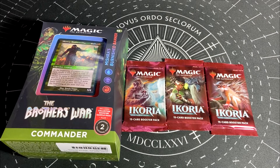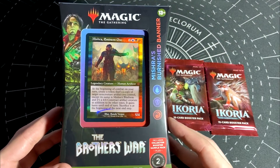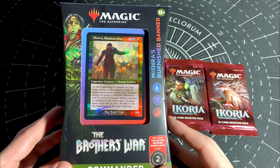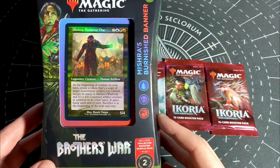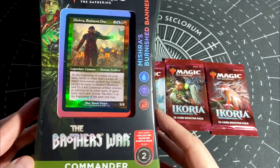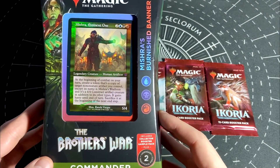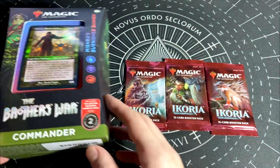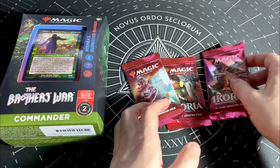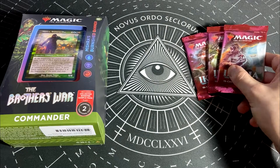I've decided to pick up the Mishra Precon from my local game store. I have a Broodyclad deck, and seeing a deck with Broodyclad is exactly what I want — manipulating tokens and stuff. This is really something I've been looking forward to. I also picked up three Ikoria boosters because they had a sale at my LGS, supporting them for a bit.